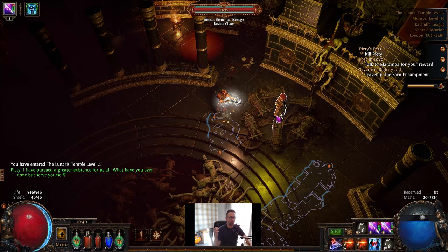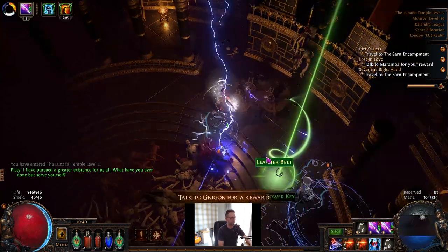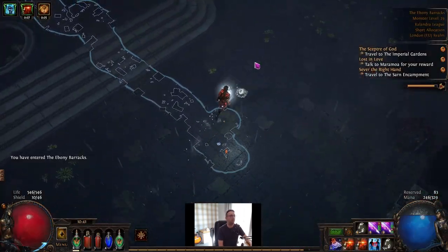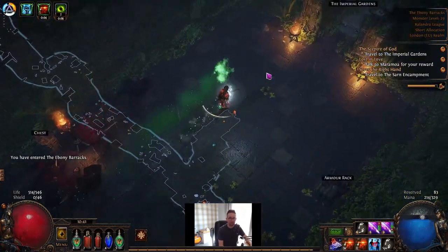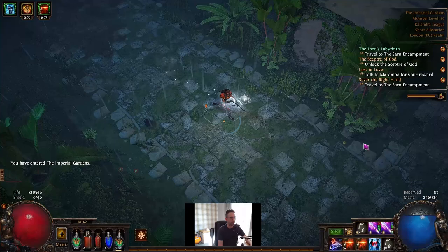I'll go over the character a bit later on in the video, where it is at the moment and how I plan to take it forward. I firstly want to go over how I levelled the character, because when I levelled the Spectral Shield Throw character I was really slow. I didn't bother getting Twink gear really — I had a few pieces. I didn't really look at when to transition to certain gems or what gear I needed.